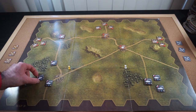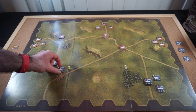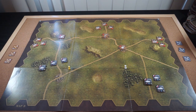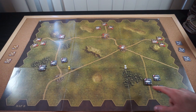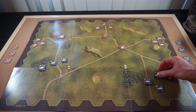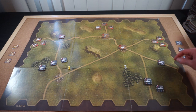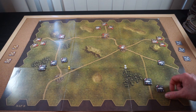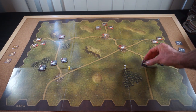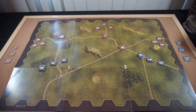We'll move into C8, which is a forest. Then the Panther will move and I'll spend an extra movement point up to E7. For my second action point, I'll activate this Ace Panther over here and move it mostly so I can aim at this T-34 if I have the shot. Then the Puma will move three hexes. Then the Ace Panther will move three because I'm on a road.